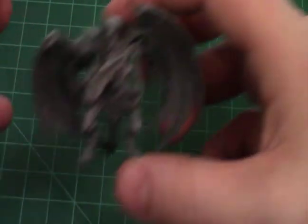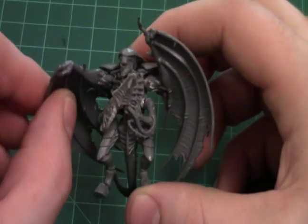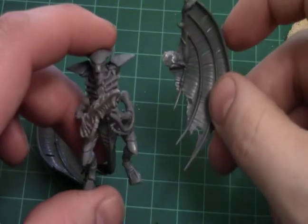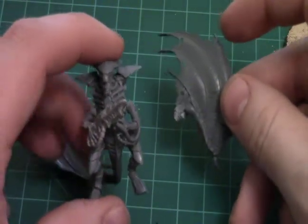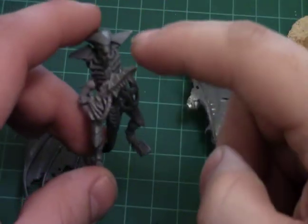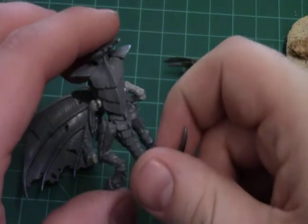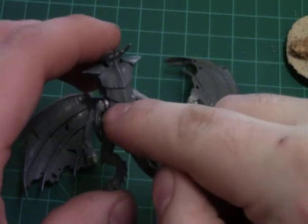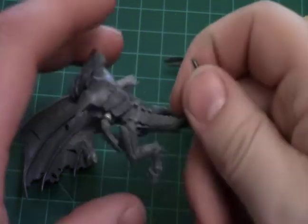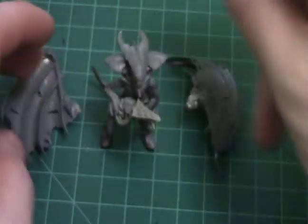Then we have the Tyranid Shrike. He is magnetized so that if I just want him to be a warrior, he can just be a warrior. These arms are also magnetized, but the glue is drying. I'm probably going to do some green stuff just to clean that up a bit more.